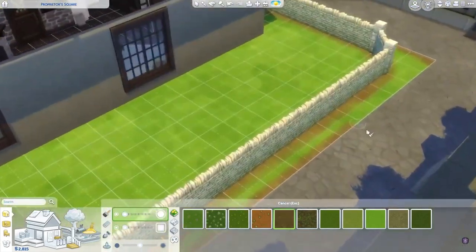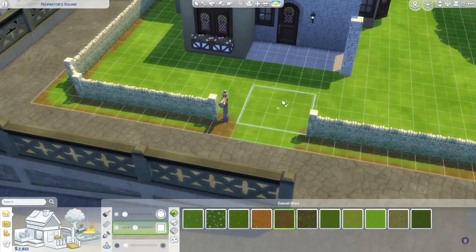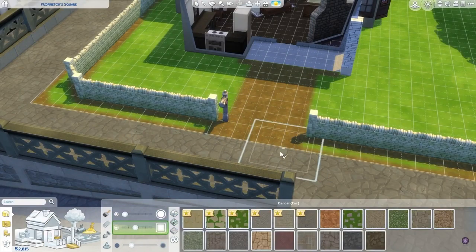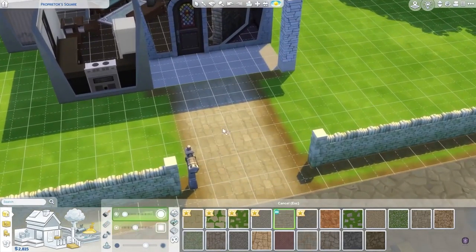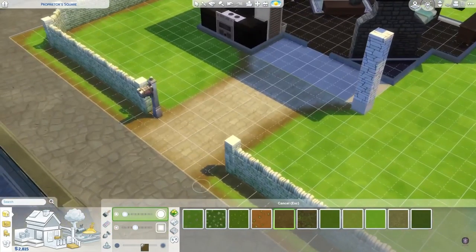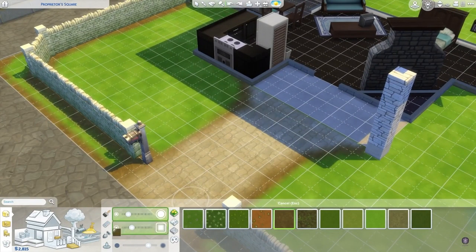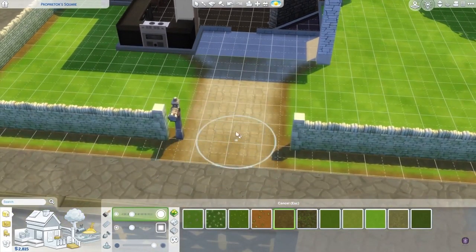I think I forgot to put an exterior garbage can, so when you get around to it, maybe you should put that in too — I'm a little forgetful. I did a decent job with the starter home, but there are some things I forgot. At least I didn't forget a mailbox, so nobody's got a mailbox spawning in the middle of their house. It's a cute, simple build. I suck at exterior design, but I'm not as experienced with this stuff as a lot of other builders, so I think I did pretty good.